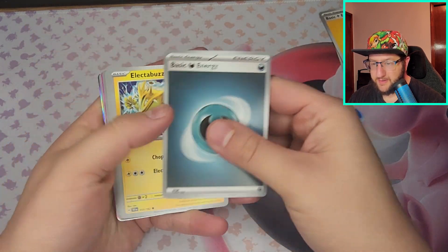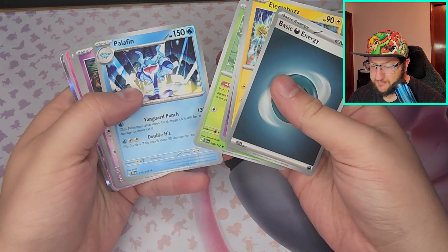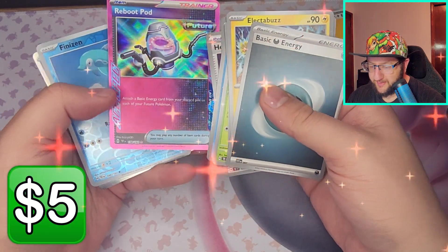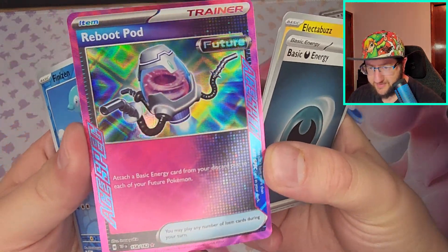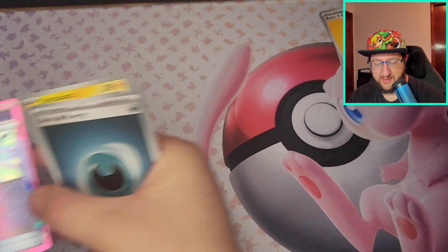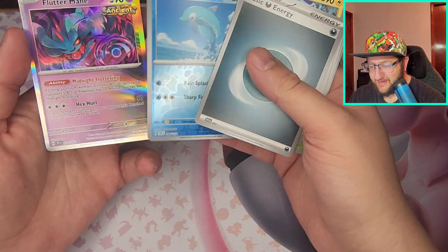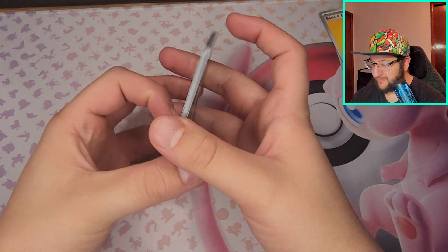Fire, Dark Energy. Got Electabuzz, Bramblin, Girafarig, Roselia, Palafin, Scream Tail, Heavy Baton, Reboot Pod. If you know anything about me I'm usually not looking at what I'm getting before I get them, so this is very cool to me. Maybe it's not that rare but it is to me. On the second pack and we've also got a Flutter Mane Ancient and a Finizen, pretty cool.